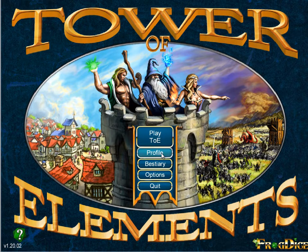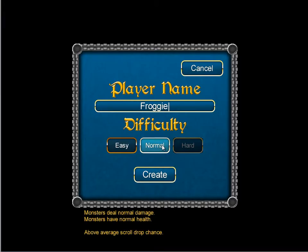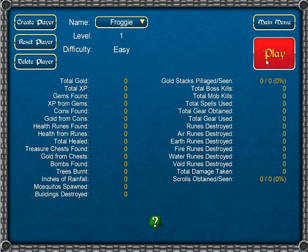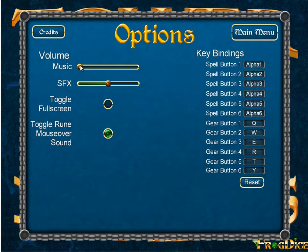The first thing you're going to want to do normally is make a profile, create your player, and you'll choose a difficulty here. Hard is unlocked when you beat one of the others. Then you can either click play from here or from the main menu. We're going to check our options — the volume and sound effects are turned down for this video. You can also toggle full screen, key bindings, and things like that.